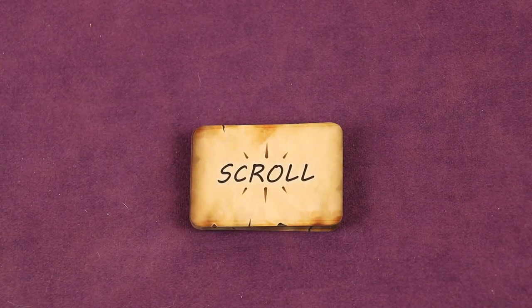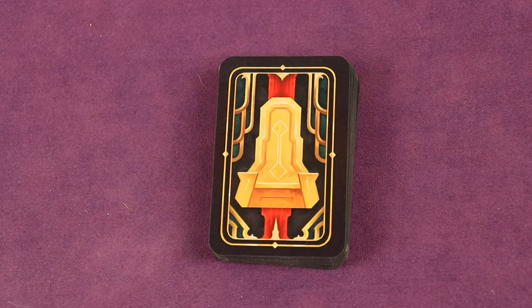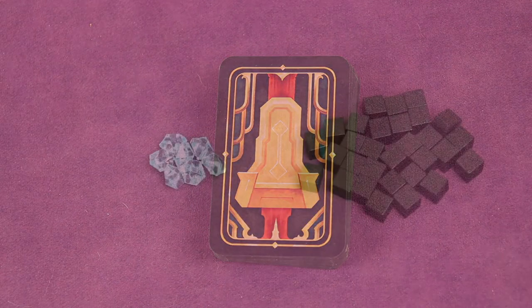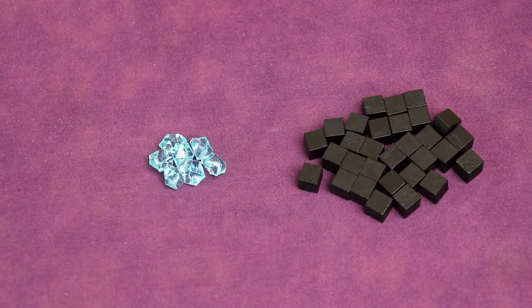Next, find the scroll deck, shuffle it, and place it off to the side. Now find the main cards you'll be playing with in the game — shuffle this deck up and also place it off to the side for now. Also create a supply of power crystals and cubes off to the side.